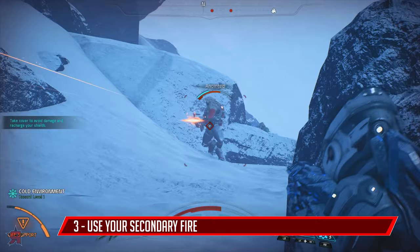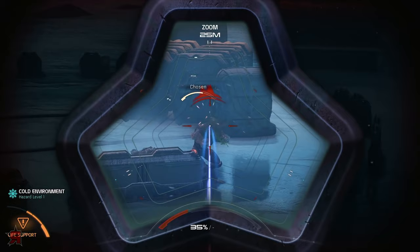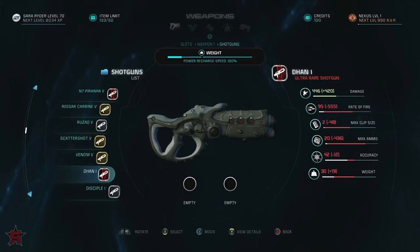Right off the bat, your Assault Rifle will have an explosive secondary fire that can be used once before needing a little time to recharge. It's incredibly useful for wearing down the health of tougher enemies with multiple health bars.